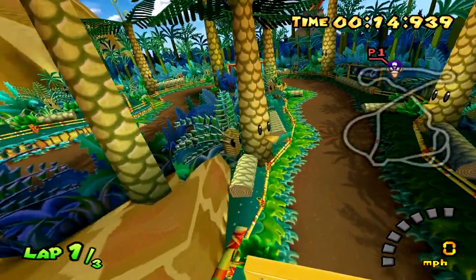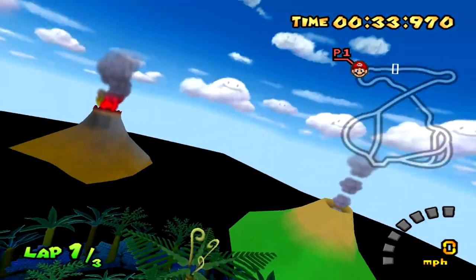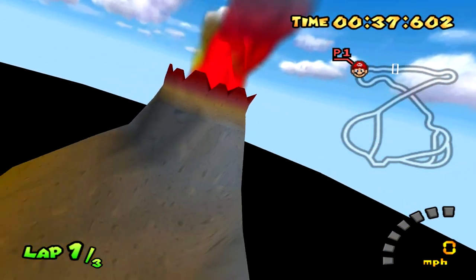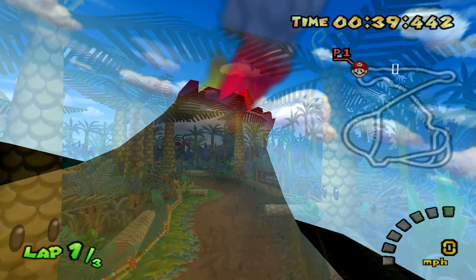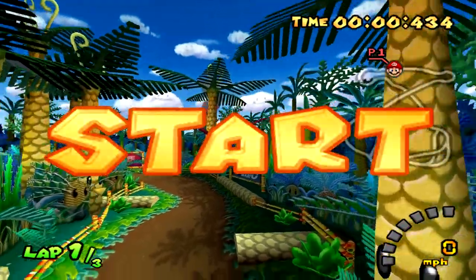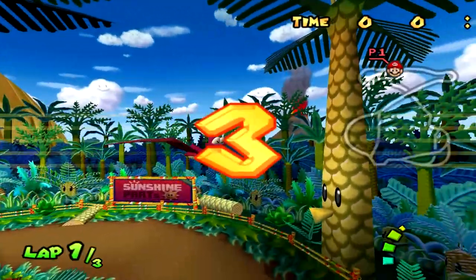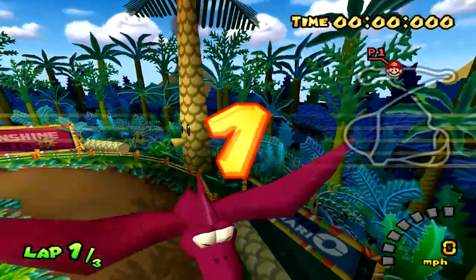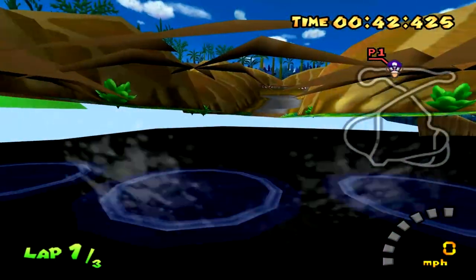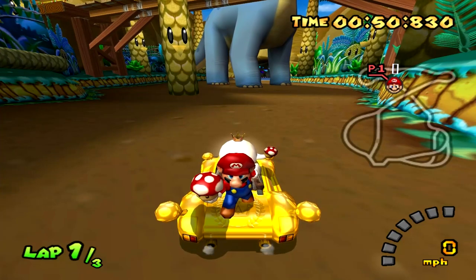I always mix up Dino Dino Jungle with DK Mountain, and it looks like for good reason as this course appears to be mere kilometers away from the same angry DK Mountain from before, although this time it has no face off in the distance. One of the first things you might notice when starting this map is the pterodactyl that flies near you at the start of the race. What's interesting is that before the race actually starts, you can see the pterodactyl hovering motionless towards you off screen, and it's only until he's visible that he actually begins to flap his wings.